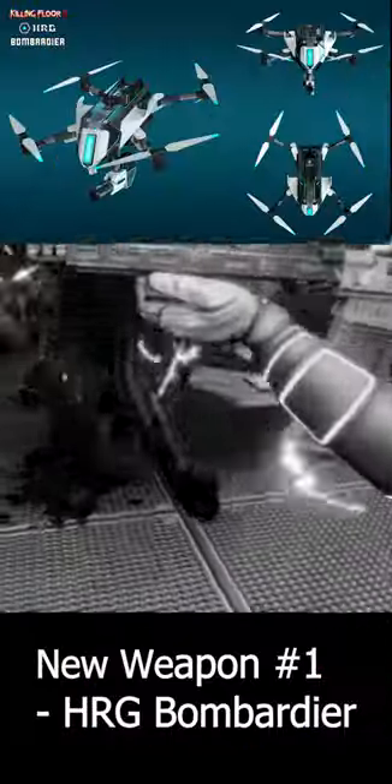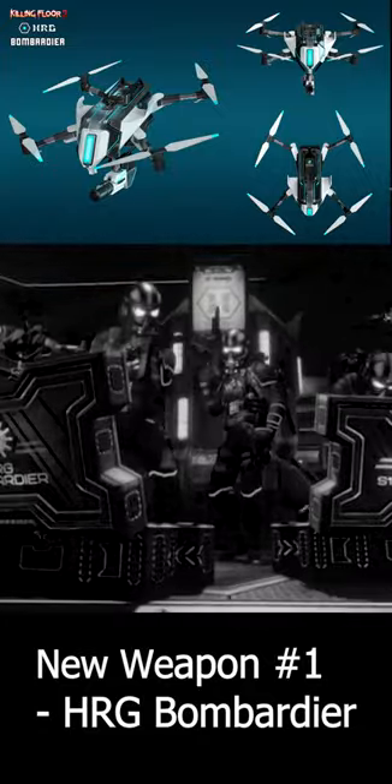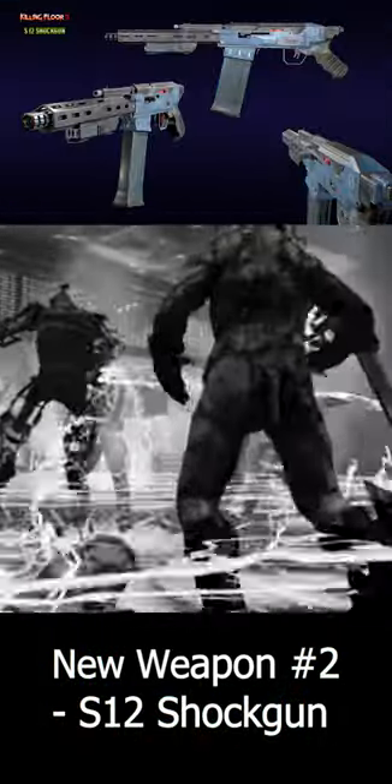They also added two brand new weapons: the HRG Bombardier, which is an alternate version of the Commando Sentinel but this time for the Demolitionist, and the S12 Shock Gun, which is for Support.